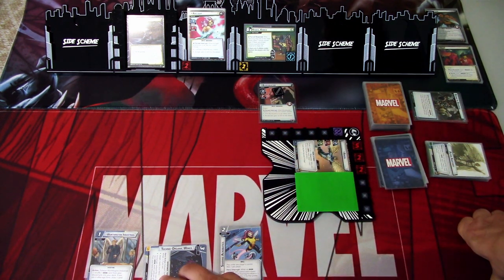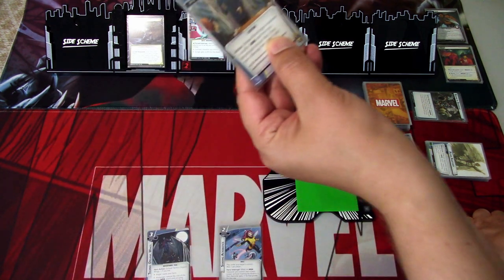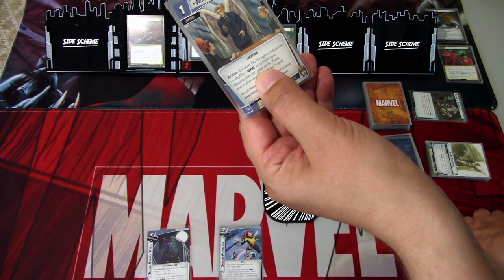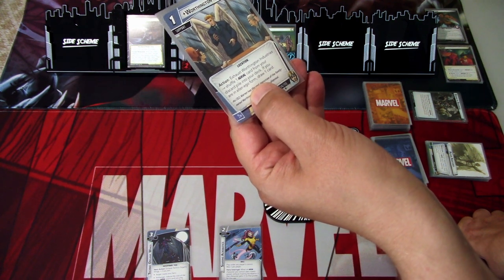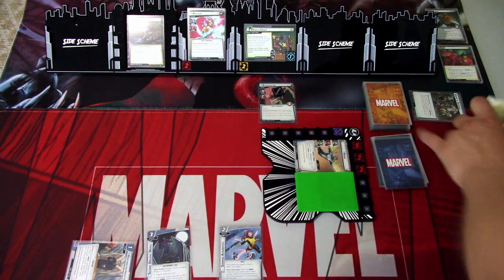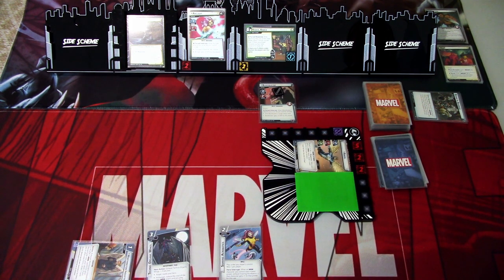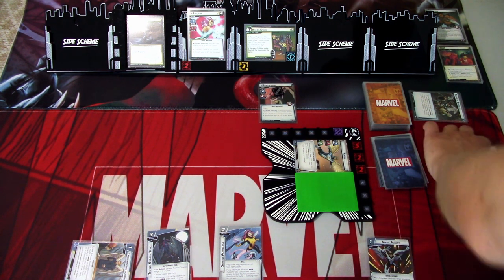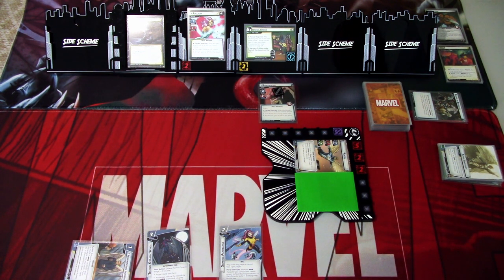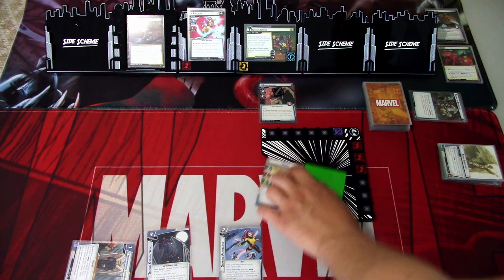For next round we exhaust Warton Industries — shuffle one Aerial card from discard into your deck; if you are in Alter Ego, draw a card. We do that at the end of the phase. There's also Aerial Agility, and we get the ready up.